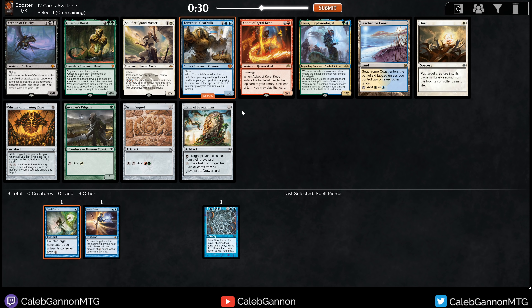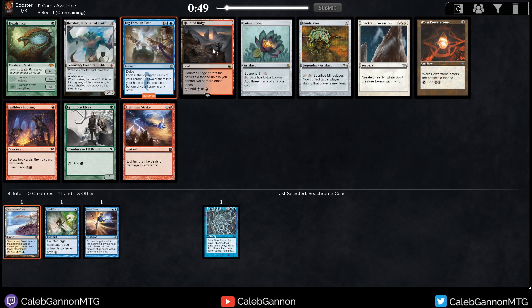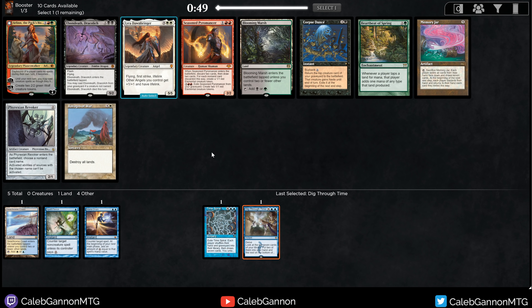There's Dig Through Time, Lightning Strike, Cozen Lake, Lotus Bloom. Worn Powerstone maybe? It's okay with Time Spiral and decent with Mana Drain. Mana Drain into Mind Slaver is a thing, but I think I'm going to take Dig. I don't like it as much as Treasure Cruise, although it's an instant, so that's quite a bit better. If you're holding up counterspells and then end of turn Dig Through Time — it's a pretty messed up card.